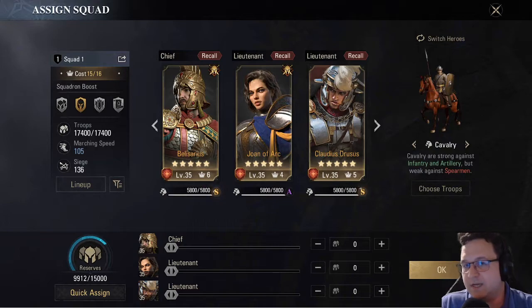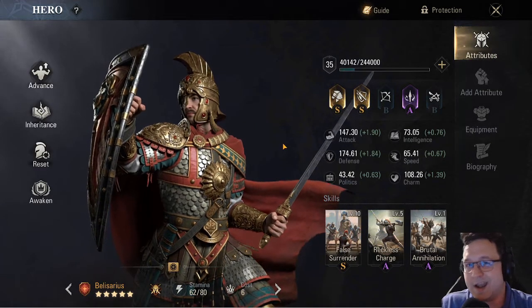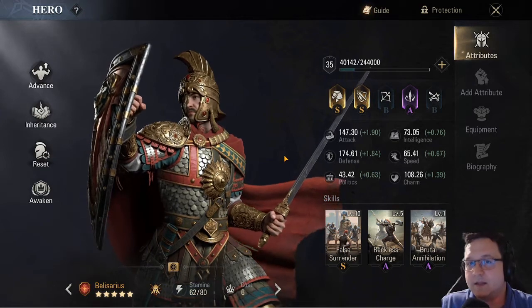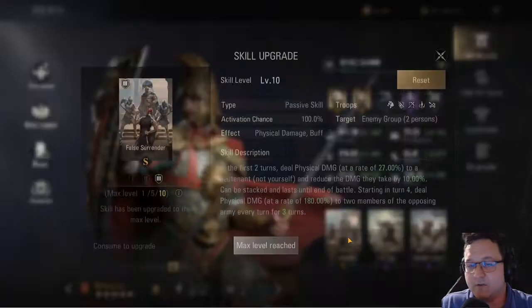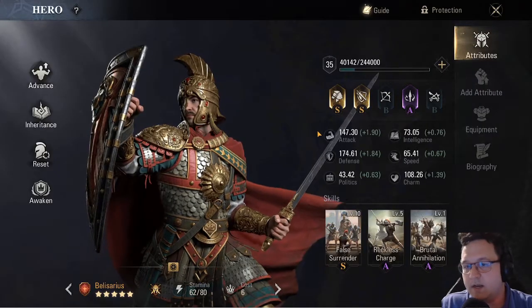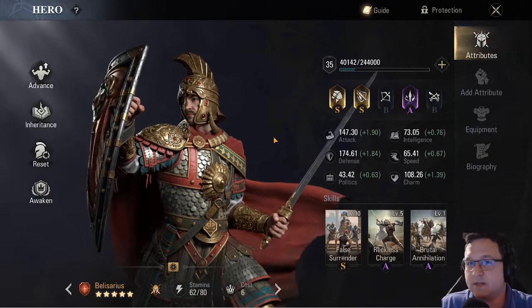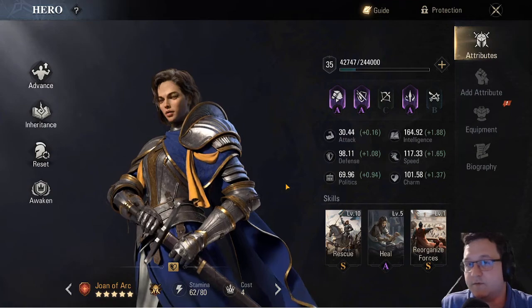In this game you can assign up to 3 heroes — those are the guys that lead your troops into battle — 3 heroes per squad. The reason you want to focus on just 1 squad early on is that in the beginning of the game, skill points are not exactly in abundance, and leveling up your skills is amazingly impactful. Every single skill I've looked at so far is at least twice as good at level 10 than at level 1. Since you don't have a lot of skill points to go around unless you spend tons of money, you want to focus those skill points onto a few heroes.